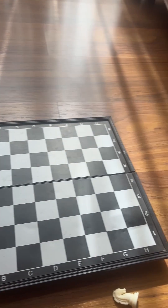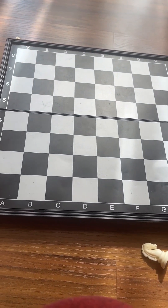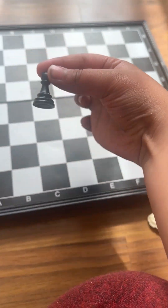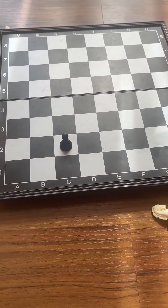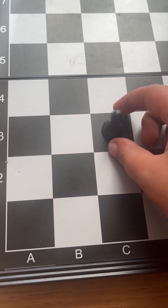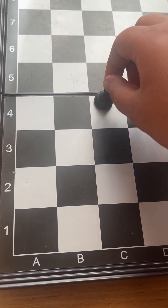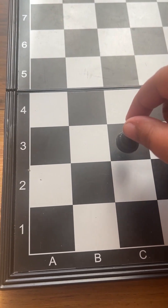First I'm going to tell you the movement of these pieces. Starting off, we have the pawn. It's normally placed in a specific row, but we'll talk about that later. It can move one space normally; however, on its very first turn it can move two spaces. It can only move forward, except when it's capturing.